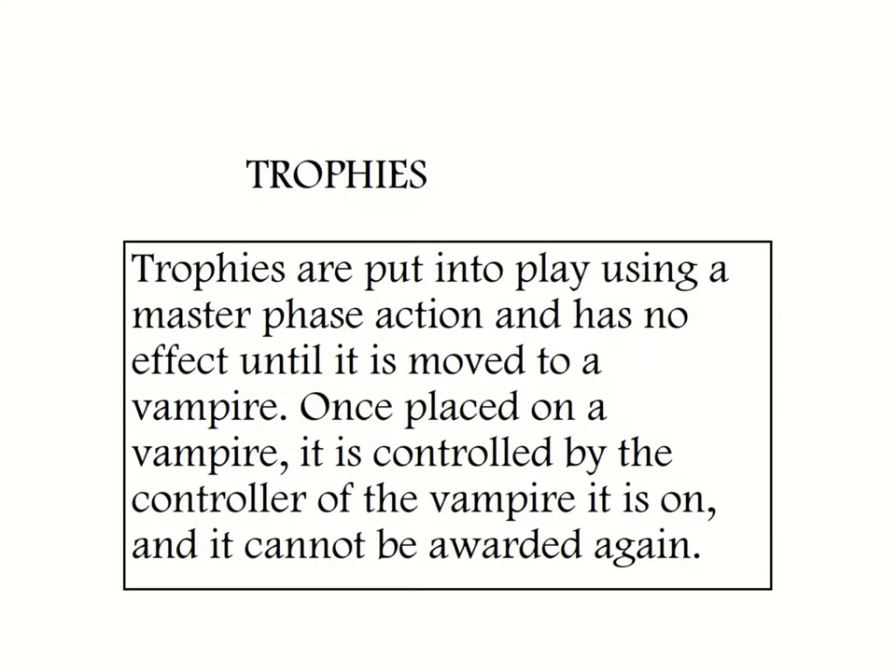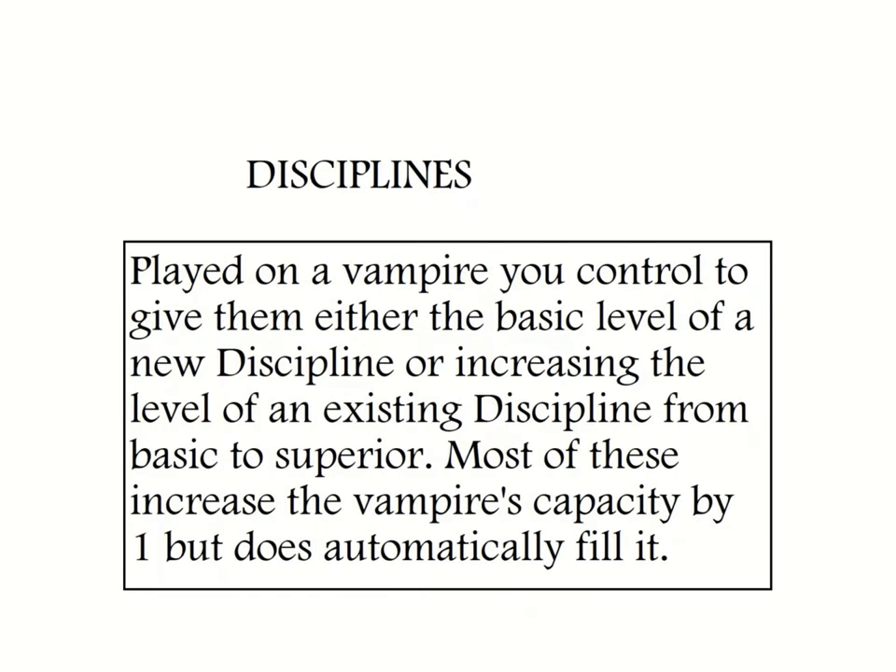Trophies are special cards that don't have any effects until they are attached to a minion, which will grant them special benefits for a small period of time. Disciplines are cards that can be attached to enhance any vampire minion you control, by giving it access to either a new discipline power — expanding the cards they can use — or advancing the basic form to a superior form. In addition, they will also increase a vampire's blood pool by one.